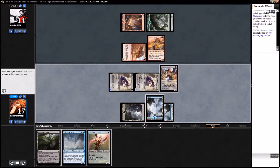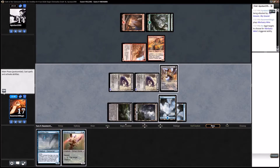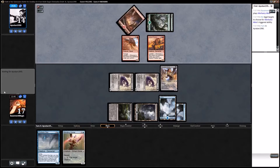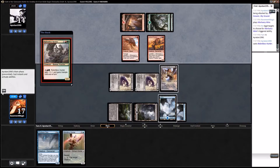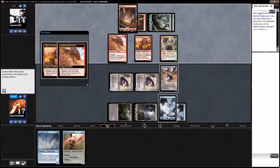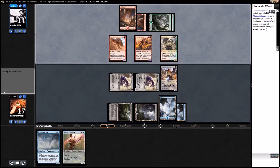His attacks require that he have land, so I think the benefit of racing is that he's likely to eventually run out of lands, whereas we have almost no chance of running out of colorless spells. And the Cyclone Sire really holds things down.